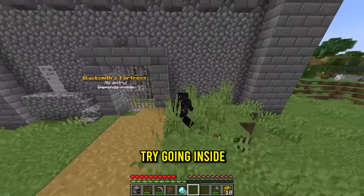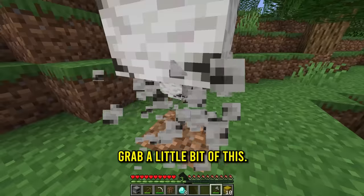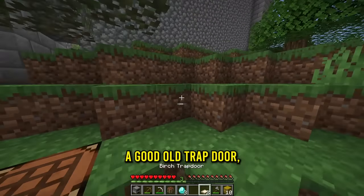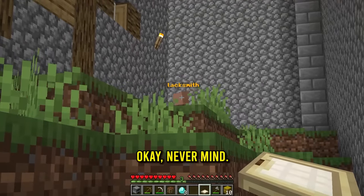I'm coming back to the spot and I just realized there's literally a fortress right here where it says 'No Entry, Diamonds Inside.' If we want more diamonds we could try going inside. Wait, is that a hole? It is a hole! Let me real quick grab a little bit of this. With a good old trap door we can just go right inside.